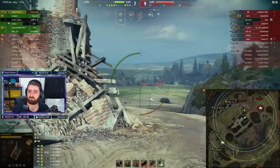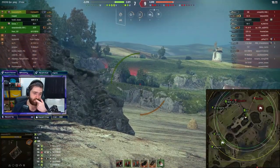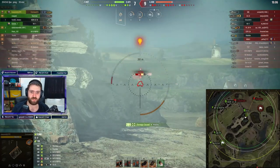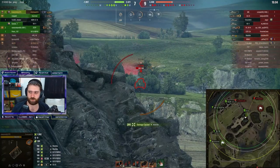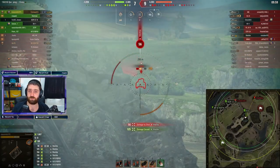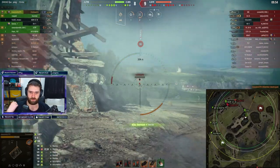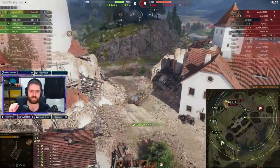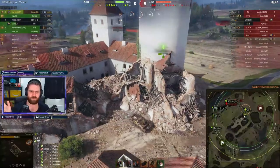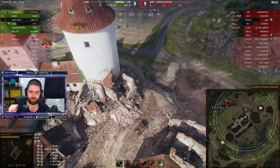Dispersion is 0.36 — not the best, not the worst. Aim time is 2.3 seconds — not the best, not the worst. The gun is pretty reliable overall. It's very mobile with 64 kilometers per hour top speed and 20 reverse speed. The terrain resistances on the Cromwell B are just way better than on the regular Cromwell, meaning you'll actually hit that 64 km/h top speed on most terrains — even soft terrain will be pretty mobile compared to the regular Cromwell.